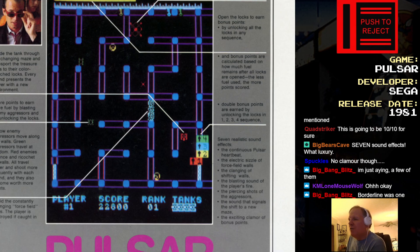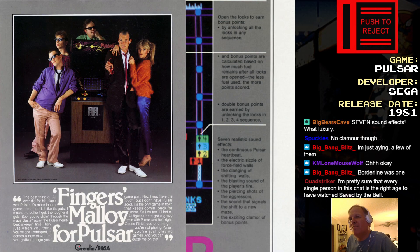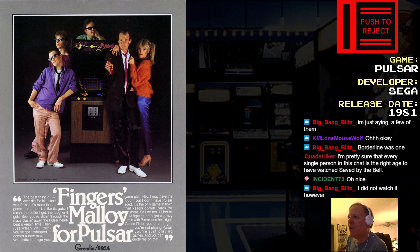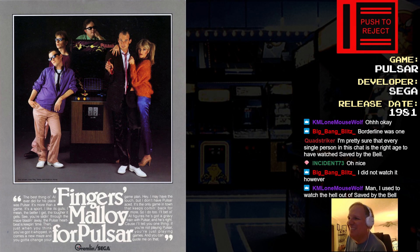It was pretty easy to tell — one of the cabinets was a Mr. Do, the other was a Time Pilot 84, the other one was a Pulsar, and I couldn't identify it when I watched the show. I always tried to wonder what the fuck that cabinet was. But the marquee matches Pulsar. So that's probably the most exposure this game ever got. So if you ever watch an episode, try to find it in the Max. The ambience actually ran out — I've been using it way too much tonight.